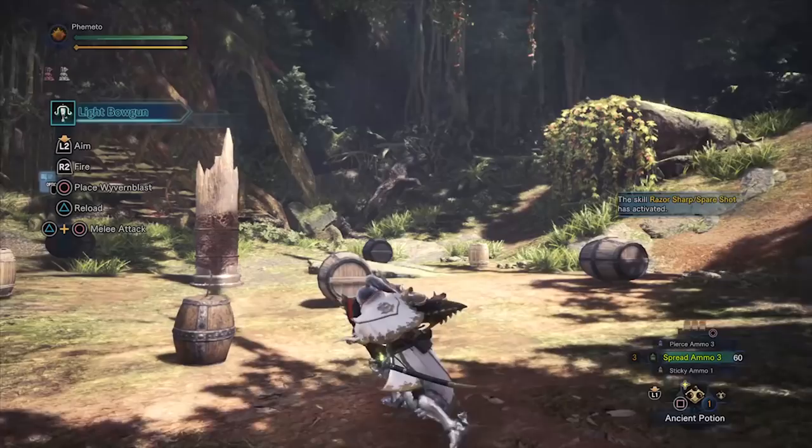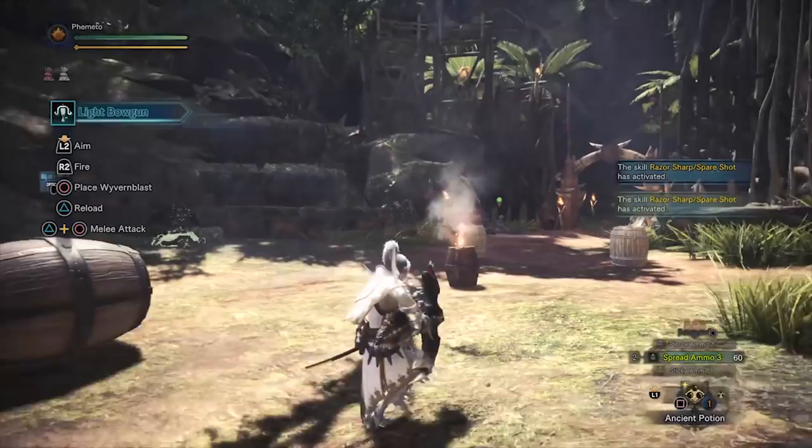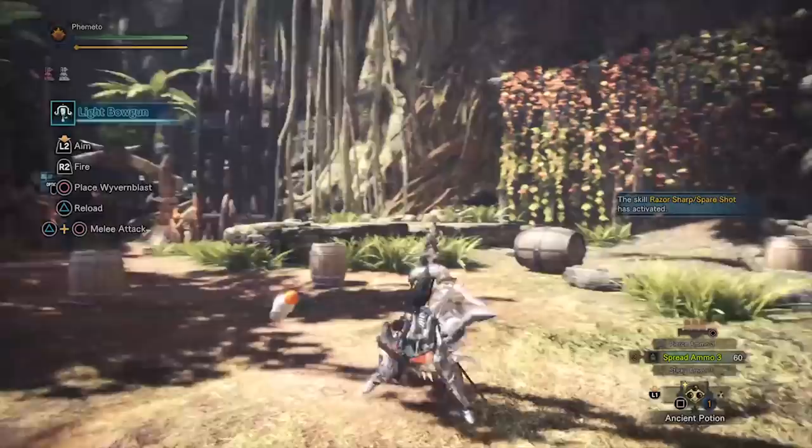The obvious main difference between Light Bowgun and Heavy Bowgun is mobility. Light Bowgun actually has insane mobility and you should rarely be getting hit when using it. The damage is actually the same for both weapons, assuming the raw is the same — there are no more raw modifiers like in previous games. The clip sizes are smaller and the recoil is higher for the majority of ammos as well.